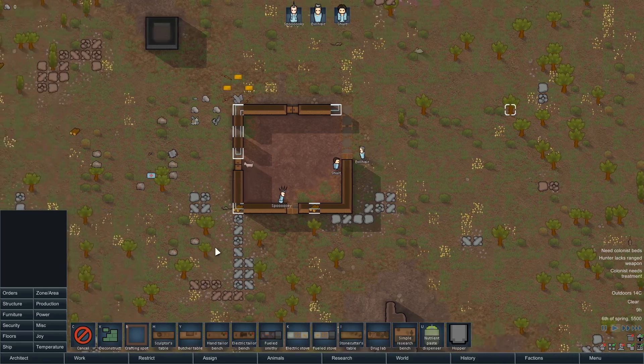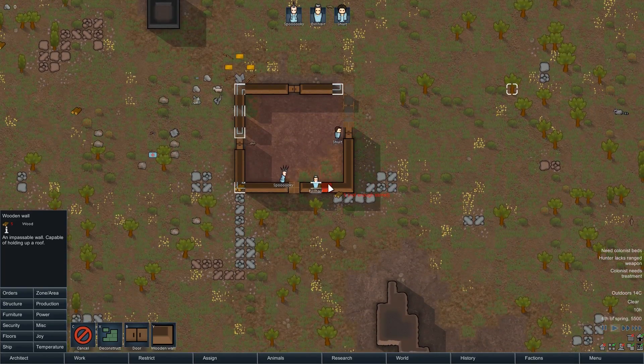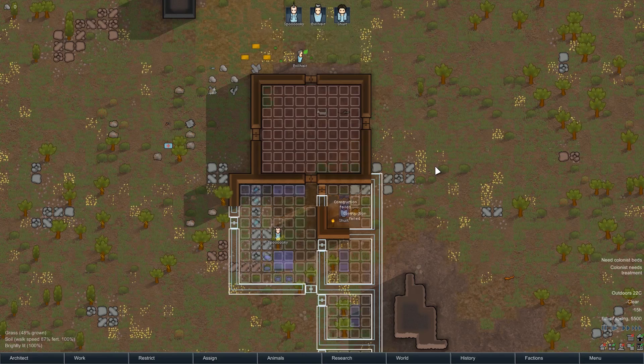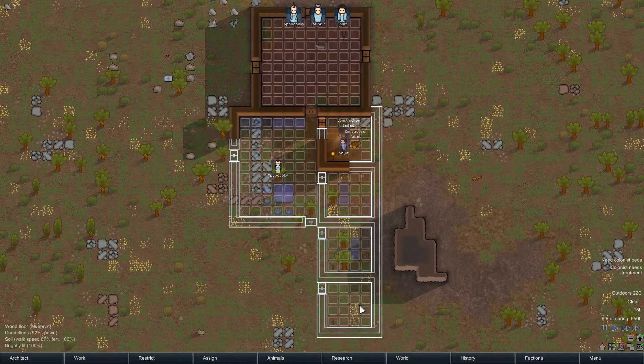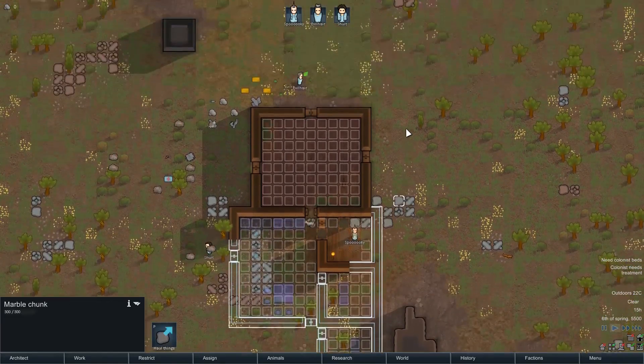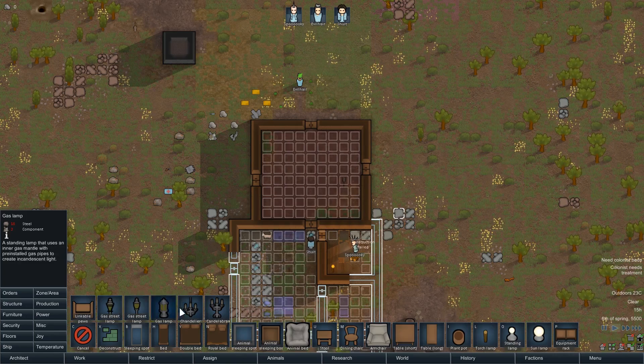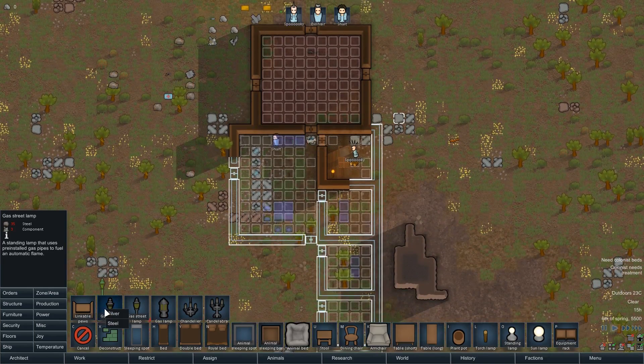We'll start with a research bench and go from there. For now I just need the basics: bedrooms and a production room. I've set everyone tasks, got four rooms laid out in case more colonists arrive. Lots of furniture going on, growth zones set up. We've got Industrial Age stuff but we'll need some outdoor lighting at some point.